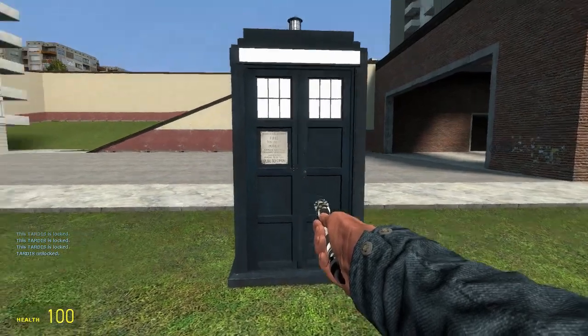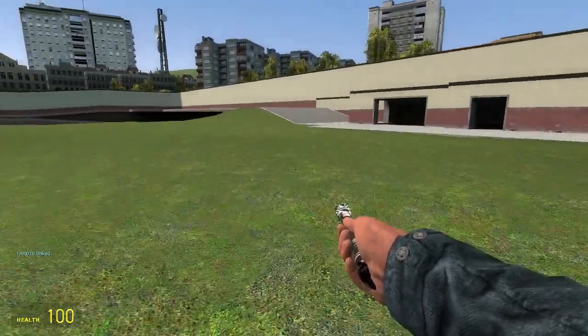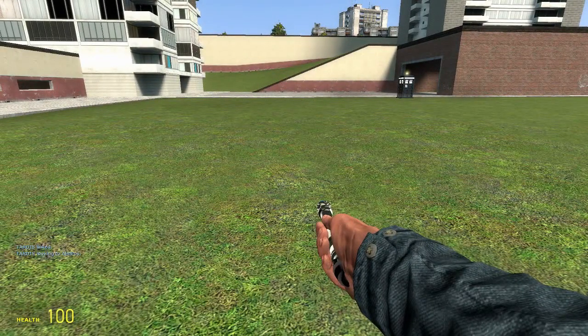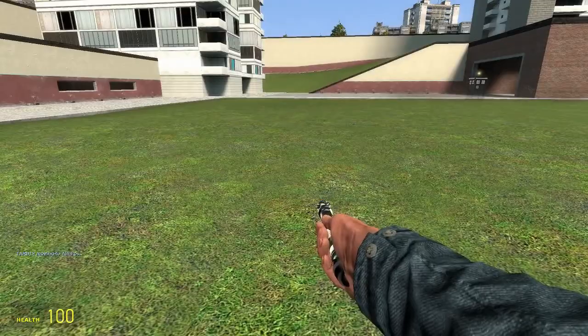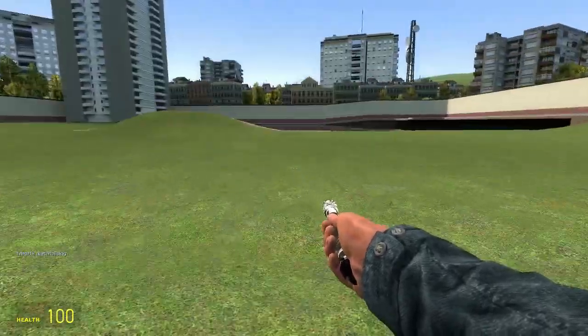Hold the right mouse button again and it will say 'TARDIS unlocked', meaning you can open and close it normally. My favorite part is: hold alt while facing the TARDIS and left-click — it will say 'TARDIS linked' at the bottom left. Make sure it says linked and not unlinked. Then you can go anywhere you want and press R, and it will say 'TARDIS moving' at the bottom left.